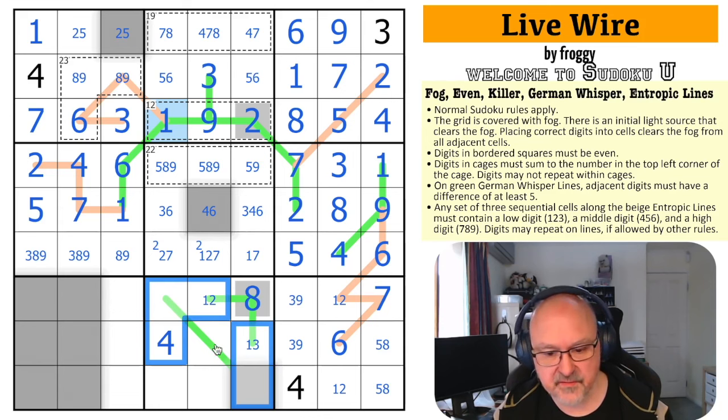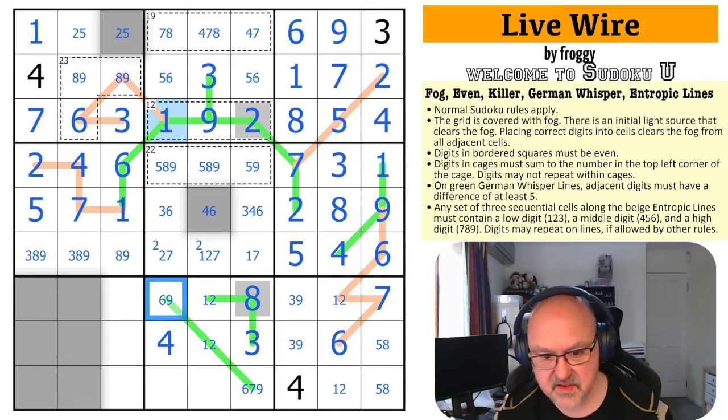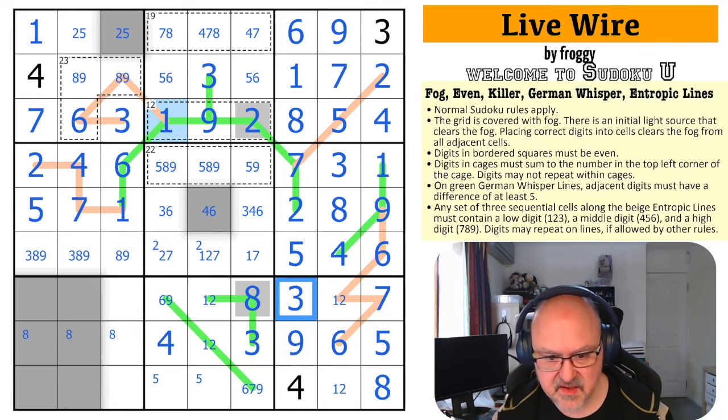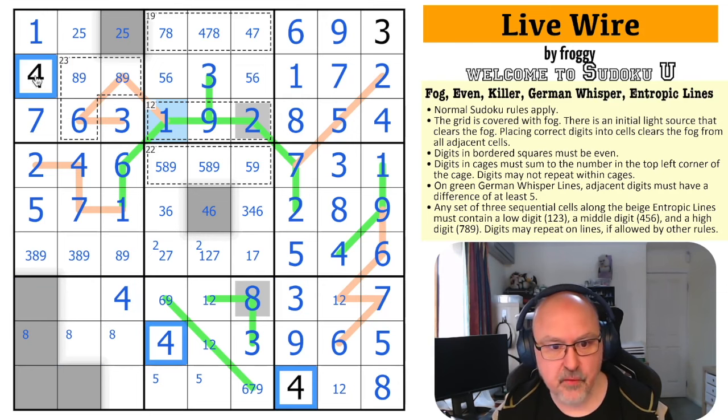So this is the low digit — 1, 2, or 3 — and it's not 3, giving a 1, 2 pair in the box. That other cell becomes the 3. These are high digits: 6, 7, 8, or 9. Not 8 because there's an 8 in the box; no 7 there. There's a 5 in one of two cells, making that the 8 and that the 5. The 3 placed makes this the 9 and this the 3. There's a 4 right there from Sudoku — four 4s looking into box 7.